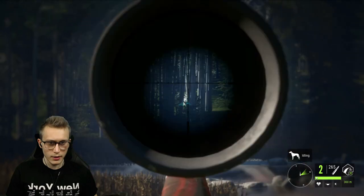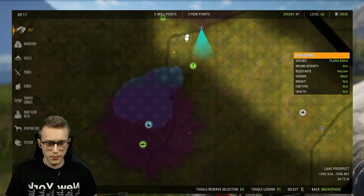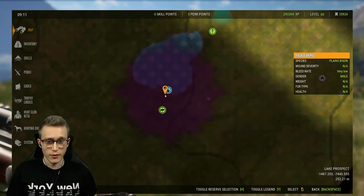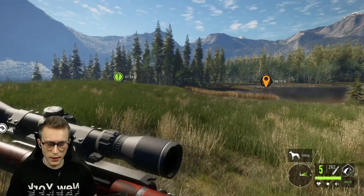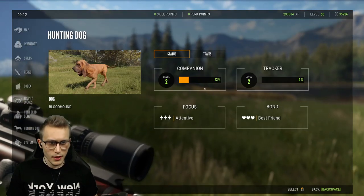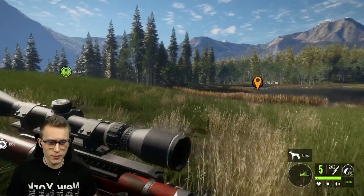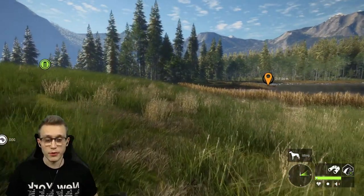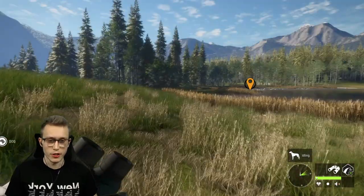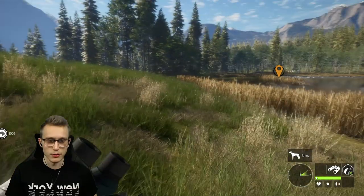We got that one, so he's at least going to run a little bit there. Let's pick up the first one kind of over there and see what he actually does. I also want to see if just walking with the dog actually levels him up. So currently we're at 23% and 0% — let's walk over there about 230 meters and just see if that actually levels up anything for our dog, or if companion only levels up when he's actually given tasks to do.